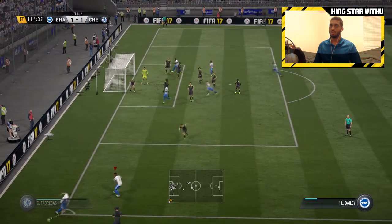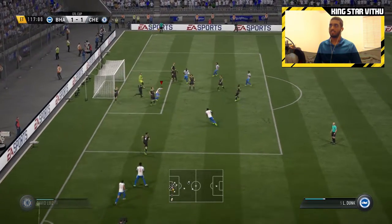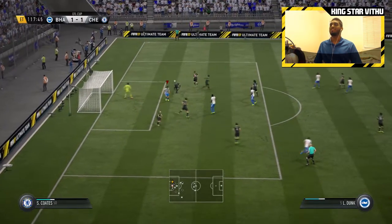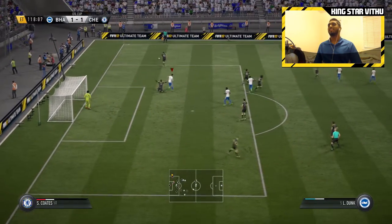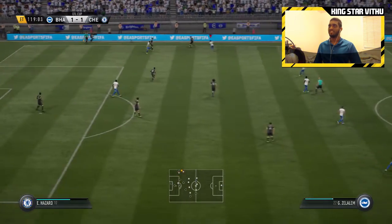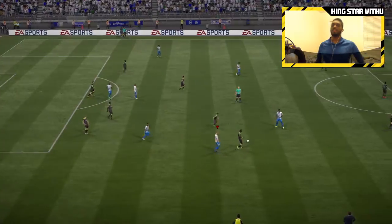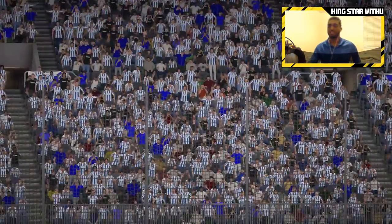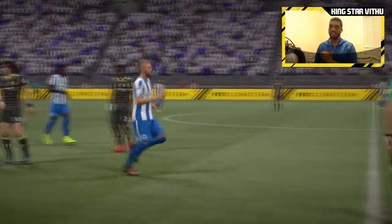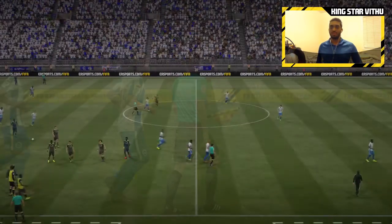We have a corner near the 120th minute. Leon Belli going to center a cross — come on, head that in! Don't take an extra touch! Zuma was complaining for a foul right there. That's full time — we're going to penalty shootouts. We couldn't find a goal in extra time. Penalty shootout has become lucky for us; we've been winning pretty much every one we've had. Hopefully we can still win.